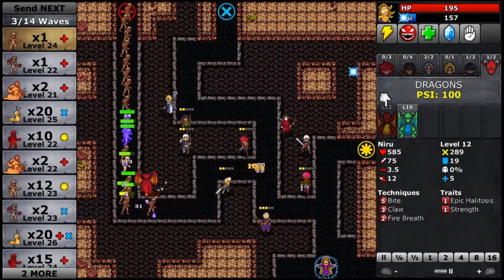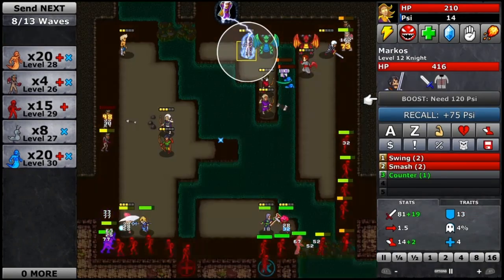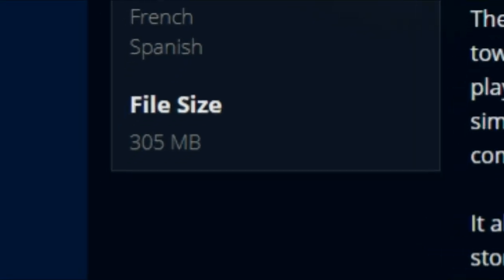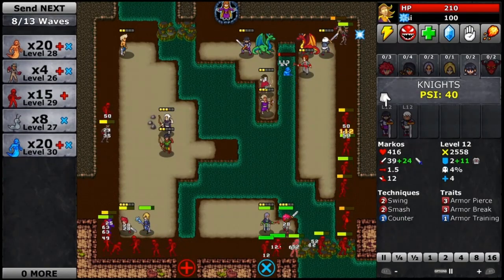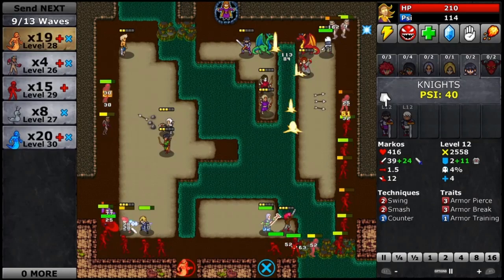But what's Defender's Quest's biggest flaw? Its performance. Modern consoles should easily be powerful enough to handle this 305 megabyte game, but too often things slow right down and cause glitches and even crashes, usually when a lot of stuff is going on on the screen.